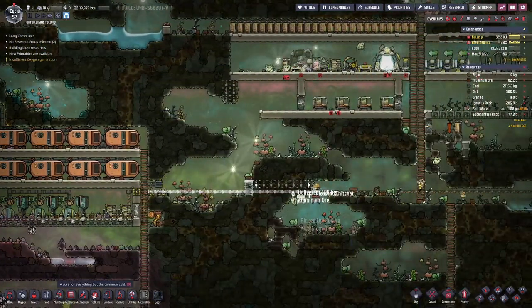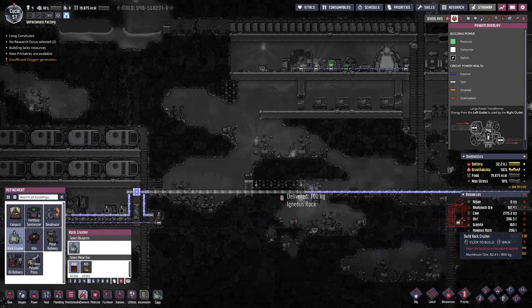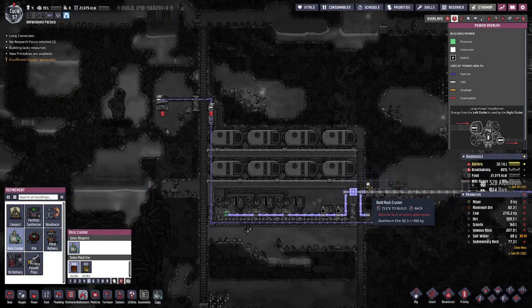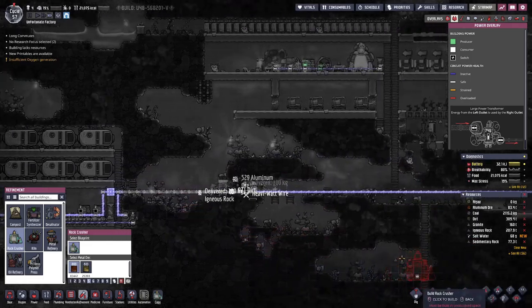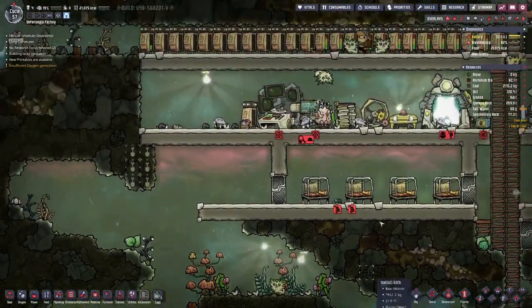On this side we will have a rock crusher. Let's see what we have in here. We'll take the Oxford seed, and hopefully we can put it in this storage. And once we have some pips in there, some trees — but let's give the duplicants a bit of time to finish the work here.